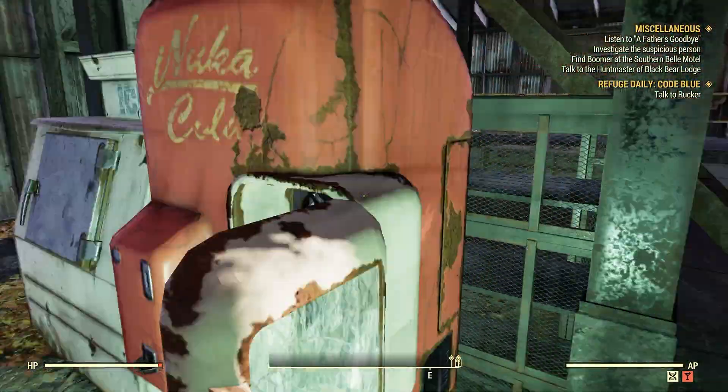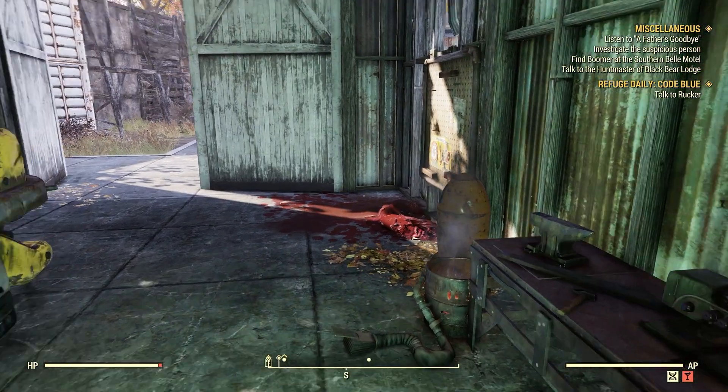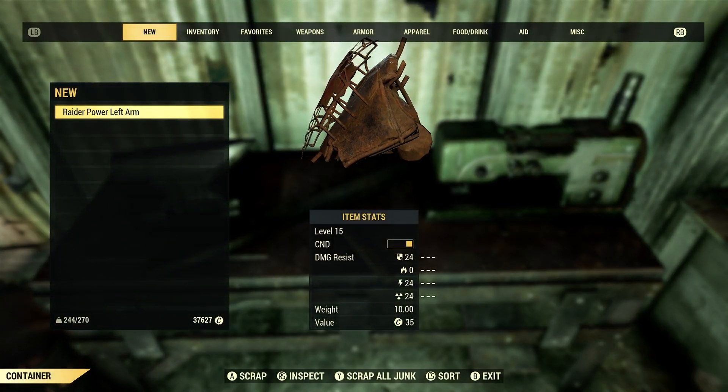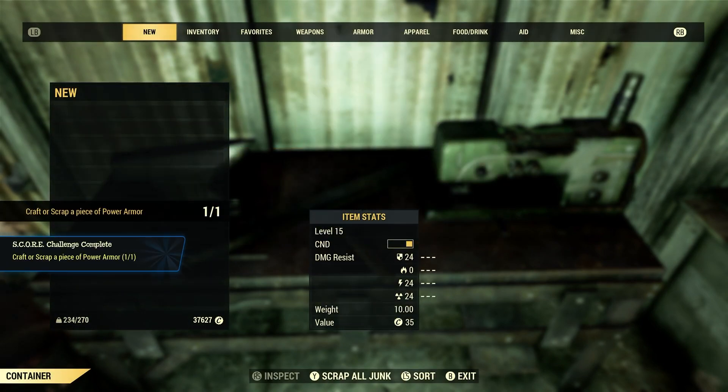Now there should be a workbench around here. There we go. Let's go scrap — scrap that piece of power armor that we just got. There we go.